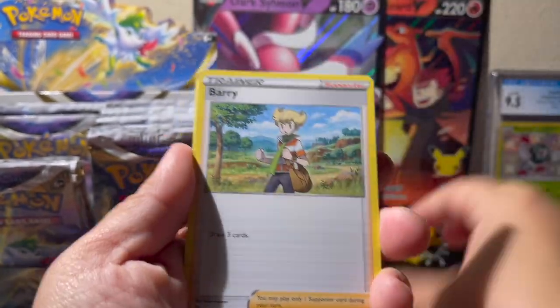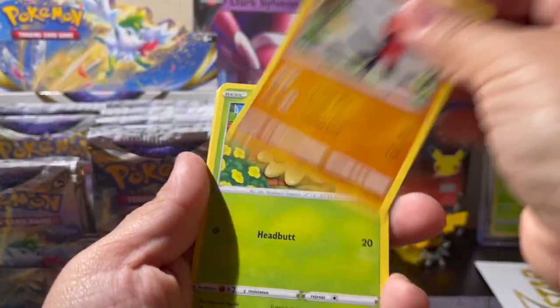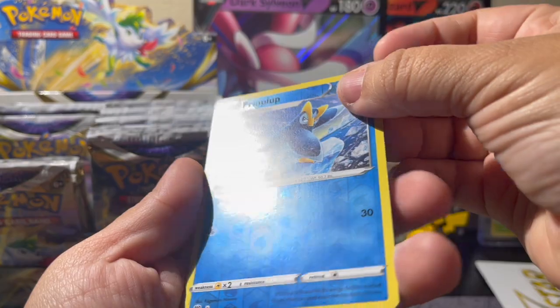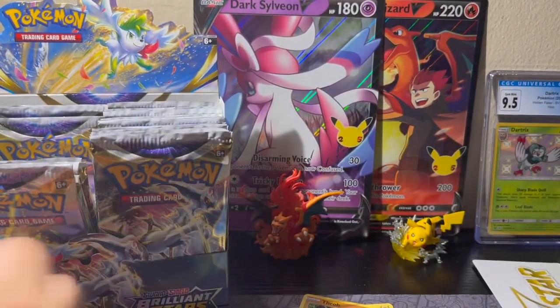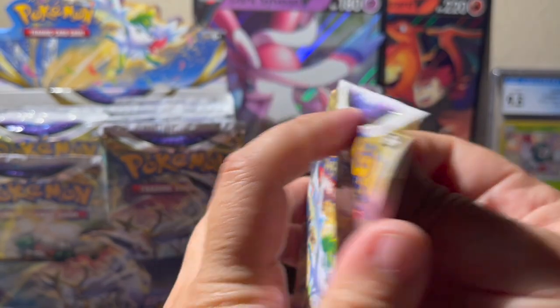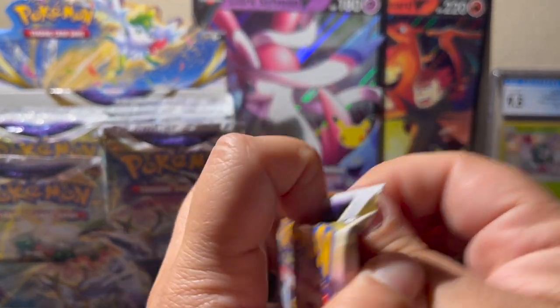Fire Berry, Clang, Gabite, Trapinch, Shroomish, Piplup, Turtwig, Sneasel, Prinplup reverse hollow, and a Luxray non-hollow rare. Man, this box — come on now! We need a V, we need a V-star, we need a trainer gallery, we need something in the next pack!